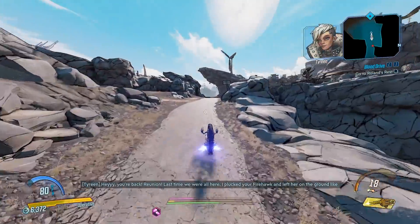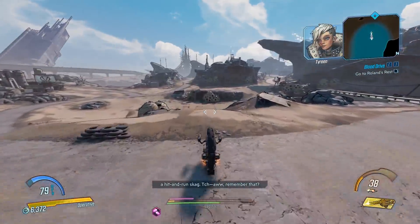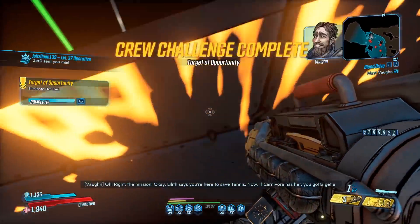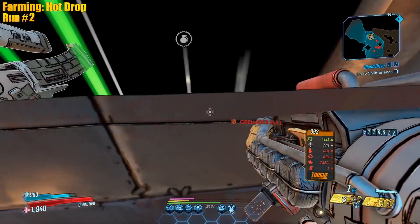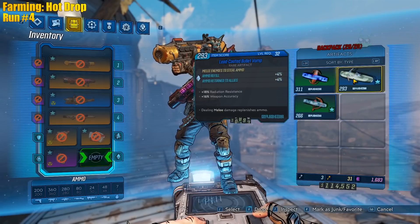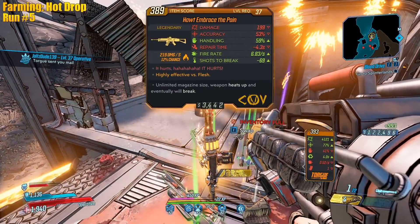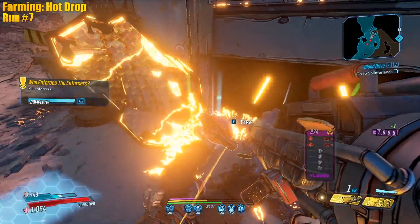Let's farm for the Hot Drop. Remember it's a 3% drop chance - 3%! Come on, first run - there's no way we get it first run, that'd be insane. We definitely don't need that. We gotta wait a little bit longer before we kill him otherwise the loot's gonna drop inside. For this let's use Snow Drift - be a little bit faster. Another Sledge's Shotty.